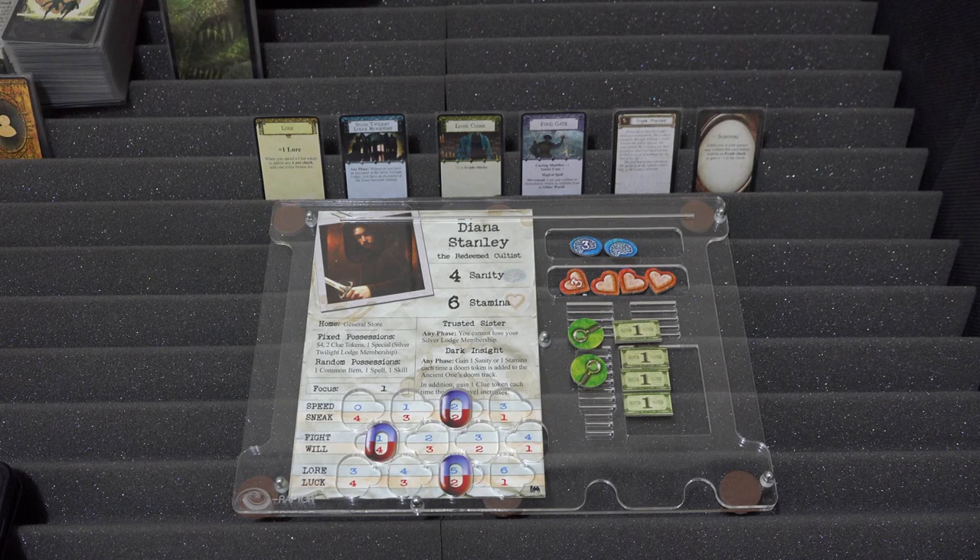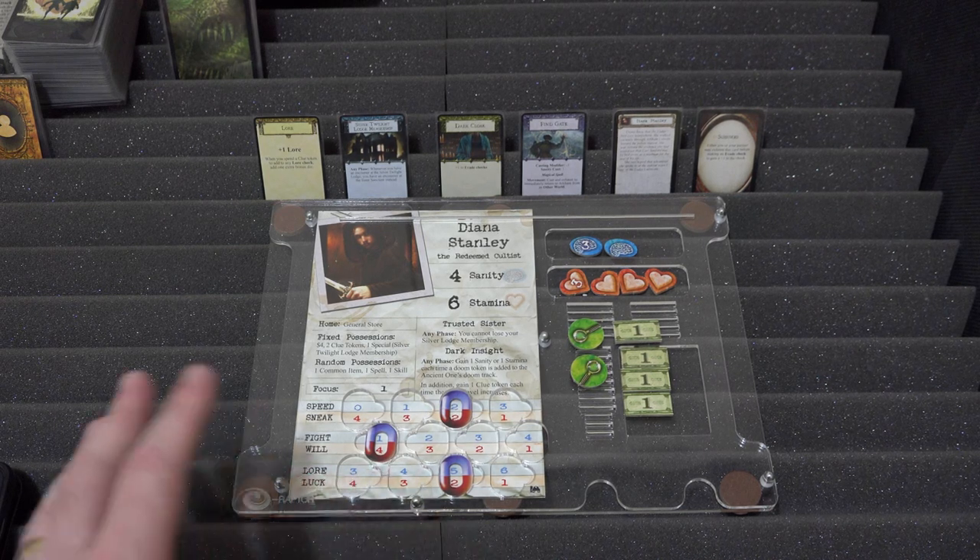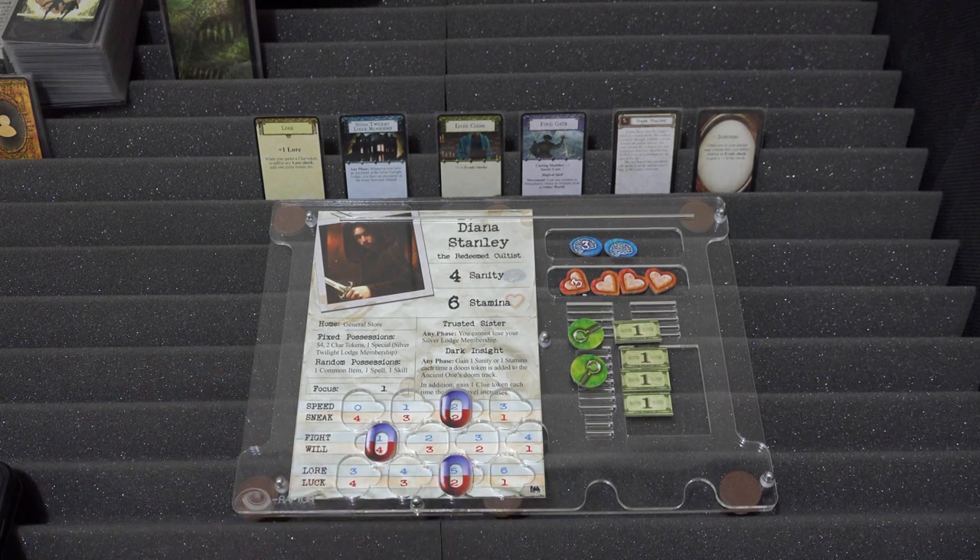Diana's skills: speed is 0 to 3, another slow coach — Hank is the only one who can actually walk fast. Sneak is 1 to 4. Fight is 1 to 4. Will is 1 to 4. Lore is excellent at 3 to 6, so we really want her casting spells. Luck is 1 to 4. The slider positions shown may change when we come to the upkeep phase of the first turn, so don't count on those being there in the next episode.